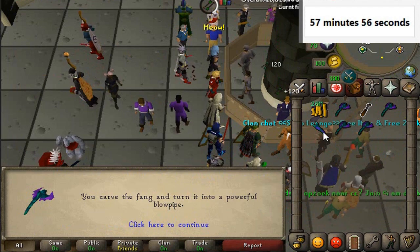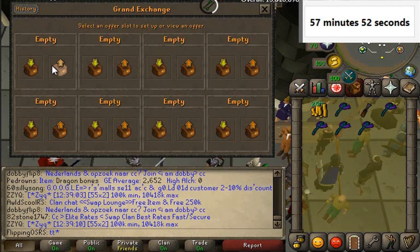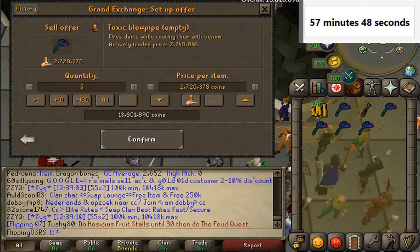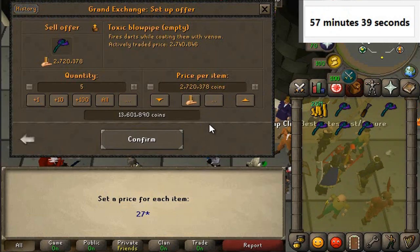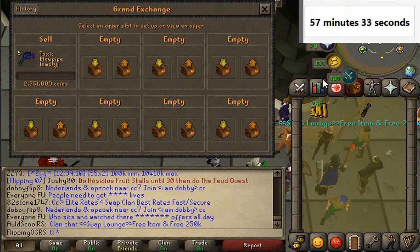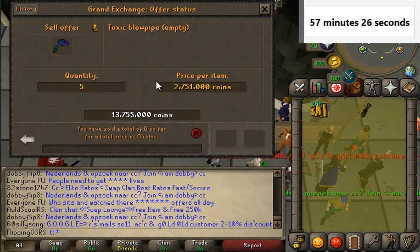Three, four, five — done. You theoretically get a lot of crafting experience per hour doing this. Now we're going to go ahead and sell off the toxic blowpipes. Let's look on GE Tracker here — 27.71. Let's try for 27.5k. So that's 13,755 and we bought them all for 13,577 — which is a nice easy 200k flip, if we actually do sell for that price.